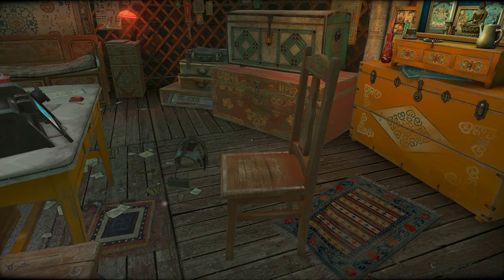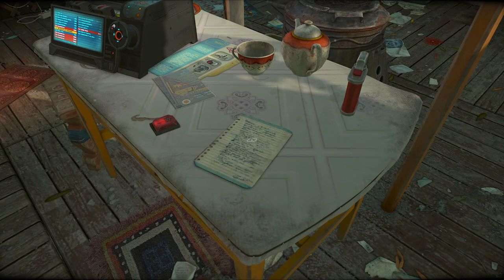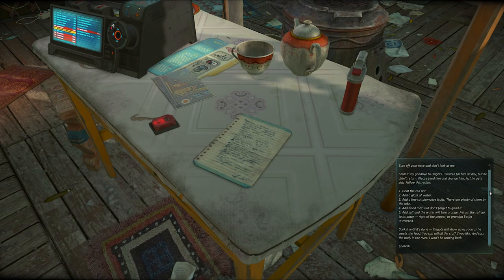Let's see if I can remember some of the controls. I know E shows our inventory down at the bottom. There's a note here — 'Tabaha, I got fat and now I smell bad, turn off your nose and don't look at me. I didn't say goodbye to Angots — I waited for him all day but he didn't return. Please feed him and change him lest he get sick. Follow this recipe.'